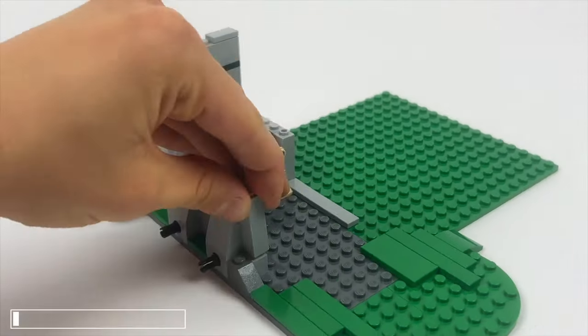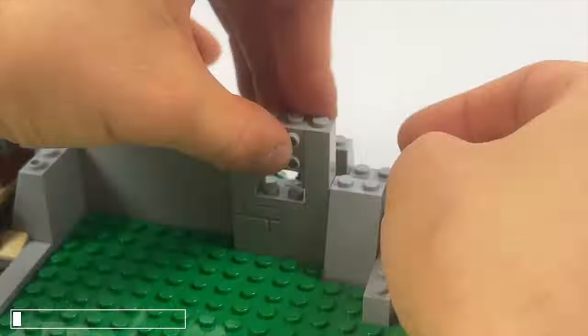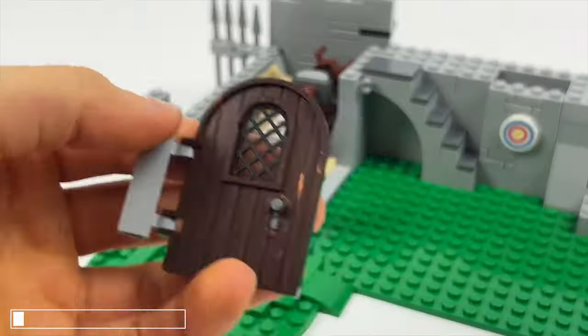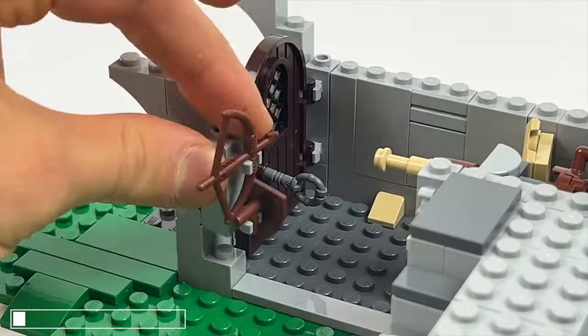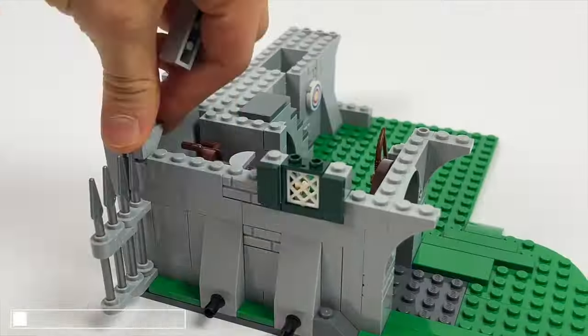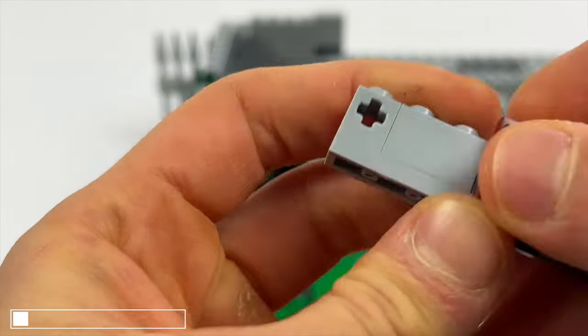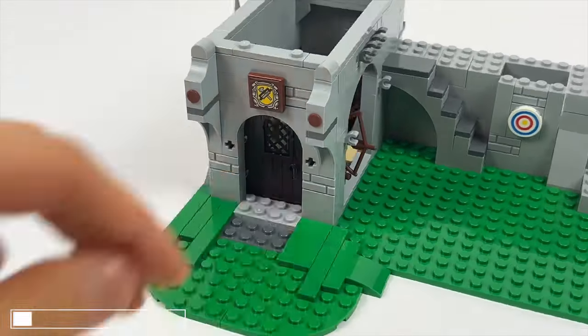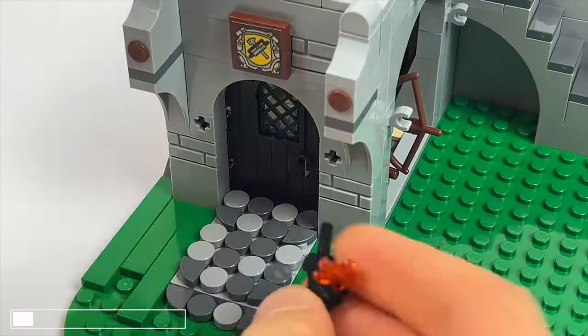We continue with the construction of the city wall, then furnish the house with a door and nice details such as a bow and a shield. Above the door we place a door arch, then use the first sticker for the carpentry sign. We continue with the foundation, raising it up, adding a nice stone pattern outside the entrance and adding two torches.